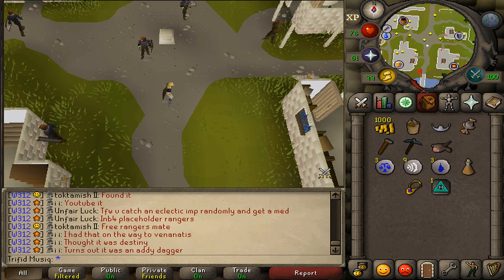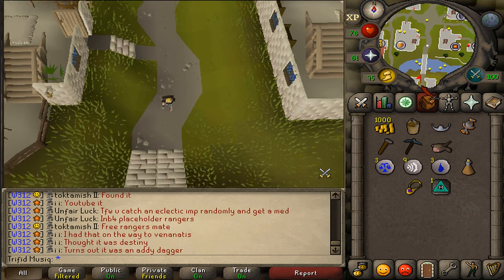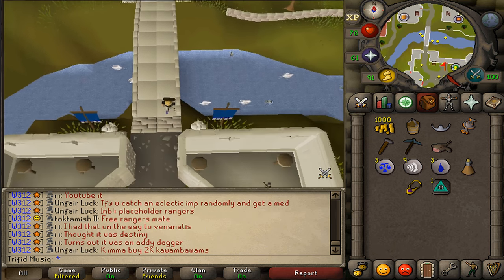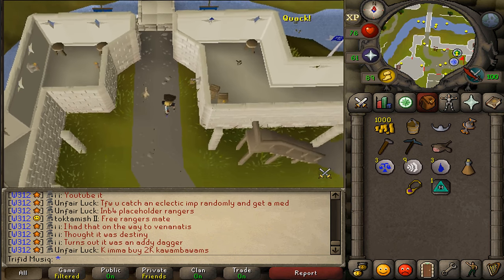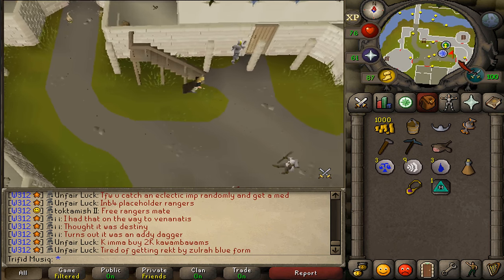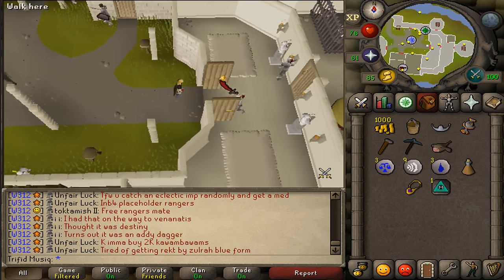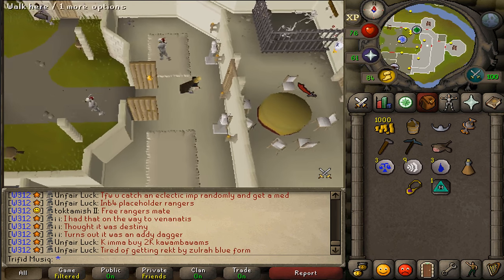To complete our first task, let's go south and enter the White Knight's Castle. Go east, open 3 doors, and climb up the eastern ladder.